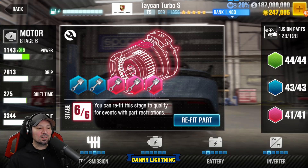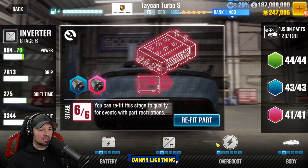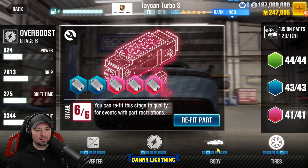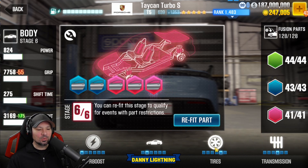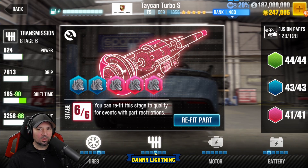For the live racing setup: set your motor to stock, battery stage 2, inverter stage 2, overboost stage 1, body stage 2, tires stage 5, transmission stage 4. Set your parts up just like that — you can refit them back, you don't have to remove them. Just refit them back to those stages and then use the tune I'm about to show you and this thing will be awesome for live racing.